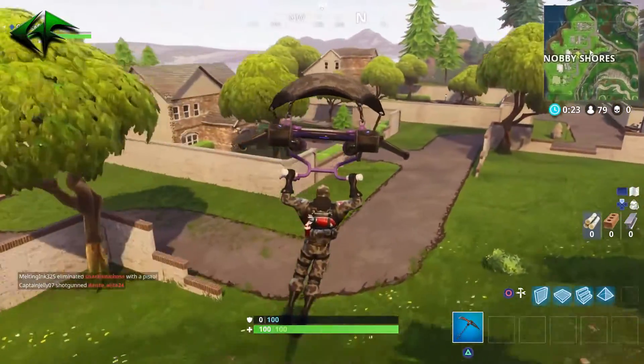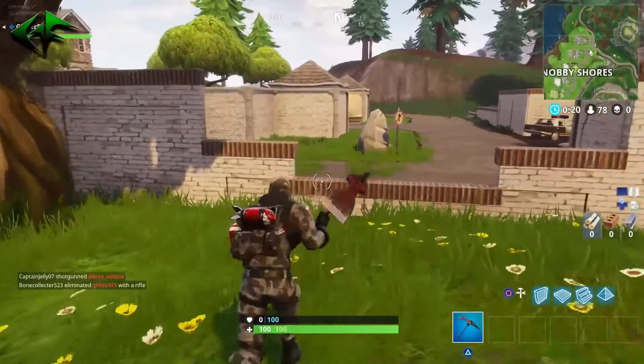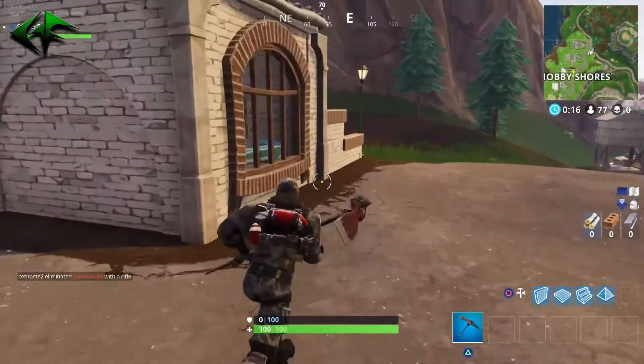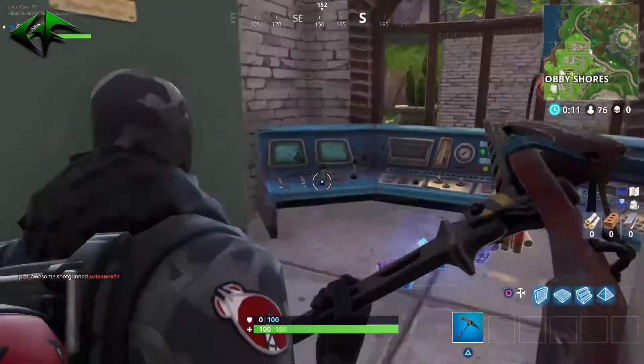Welcome back everybody to another Fortnite video. Today we're going to be going over one of this week's challenges, and that is to follow the treasure map found in Snobby Shores. The treasure map is in a little guard shack area in the northernmost house of Snobby Shores.